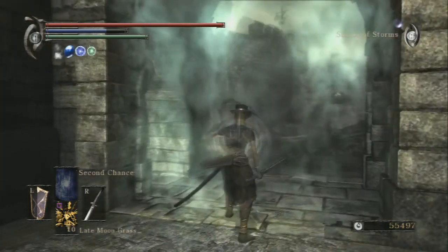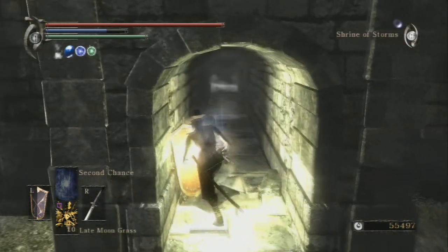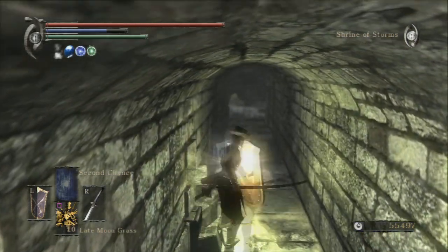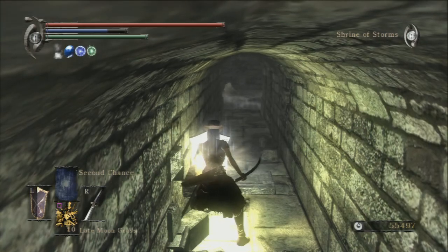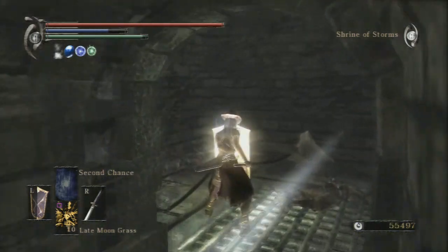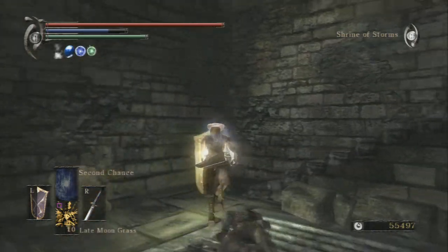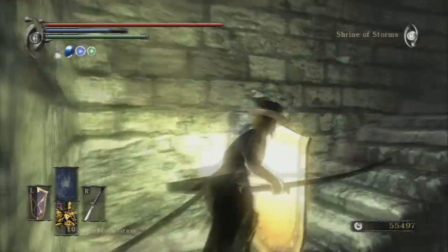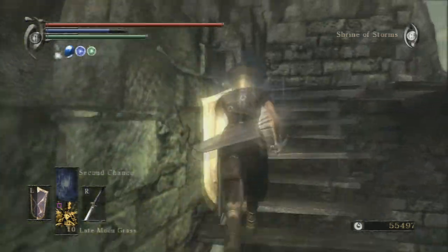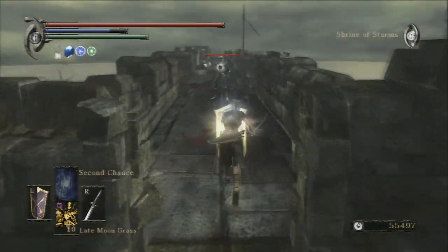Going to the fog gate - we're going to go to the right, there's a trap here. You can either just block it or if you run fast enough you can get by it before they hit you. We're going to go up and take care of the ramparts before we go and hit the dual wielding red eye knight, and take care of these two archers.